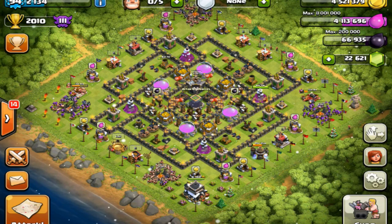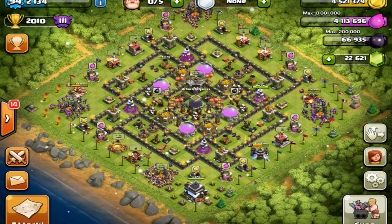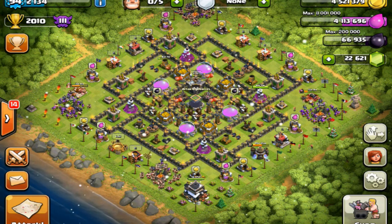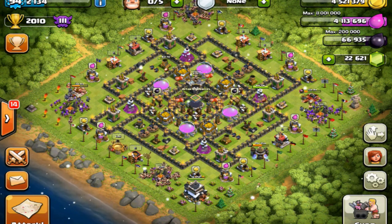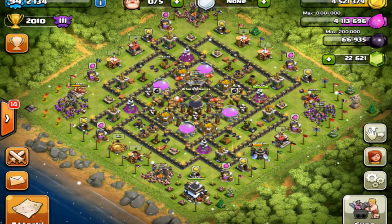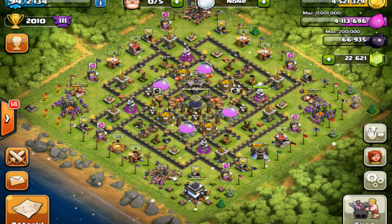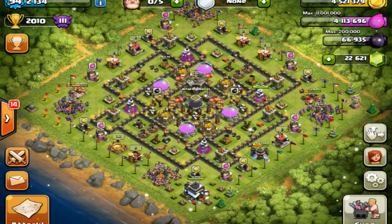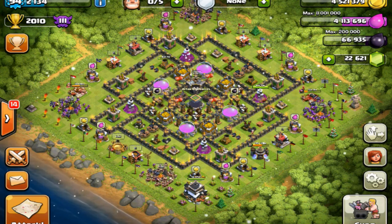How much resource should I target and what type of bases should I attack? Your target for total resource should be at least 300,000. However, if it's a base where most of the loot is in the storages, and it's worth 300,000 but you won't be able to get it all, then skip it — you must be able to actually get at least 300,000. If a base has a total of over 600,000 resource but most of it is in the storages in the middle of the base protected by high level defenses and inferno towers, I will still skip it. Simply because if I can't get at least 300,000 loot, it's not worth trying. Rather, I'd keep nexting to find easier loot.